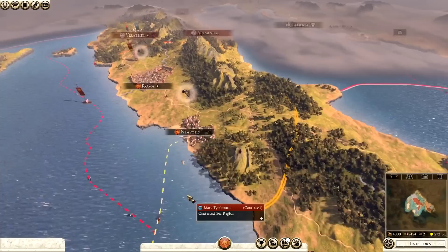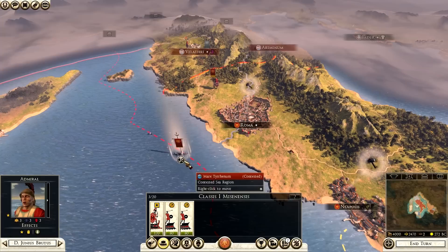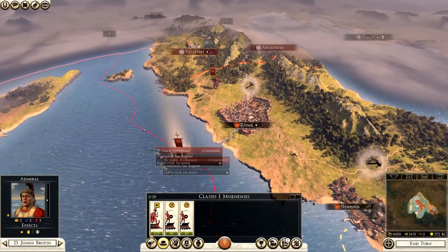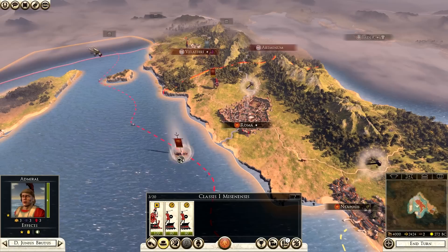The objectives screen shows mini objectives - controlling two provinces, and assertion of power for holding an entire province gives another thousand denarii. Etruscan decline - subjugating the Etruscans will give money too. And the Punic Wars objective starts the war with Carthage, just like actual history. All of these mini objectives give denarii. That's pretty much the campaign map in its fullest. I'm going to show you quickly movement orders for ships.